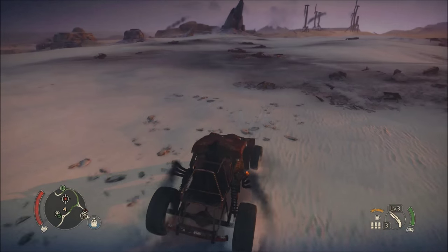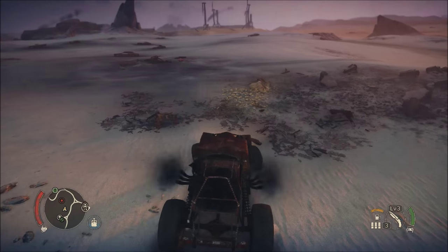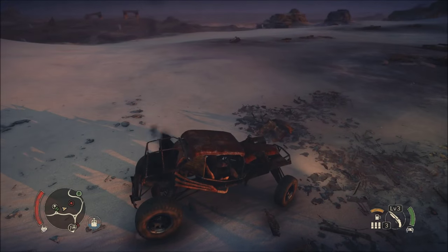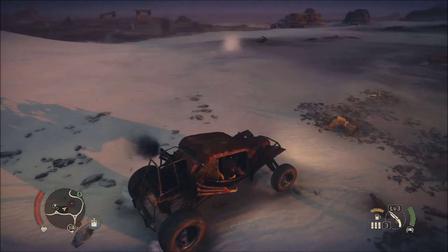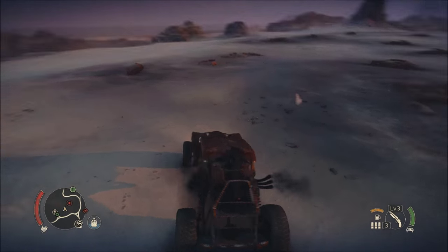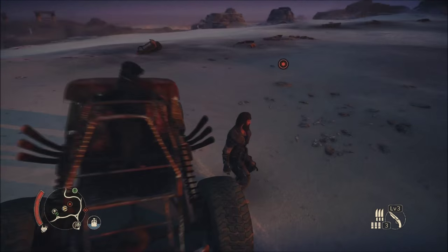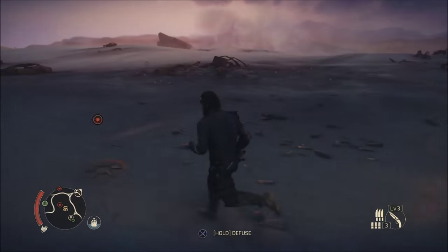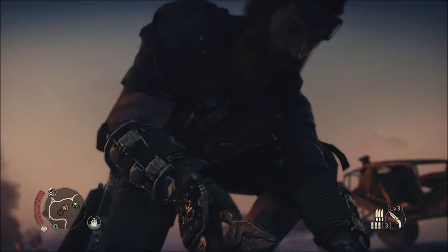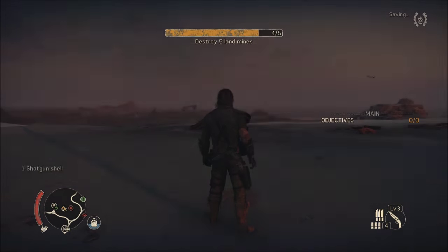When you hear him get crazy barking, you can see he's looking that way, so we're going to go that way. A mine just appeared right here, so you just get out, come over here, and you diffuse it. I'm not sure how many are in all minefields — the last one I did had, as you can see, there are three here — just says objectives.